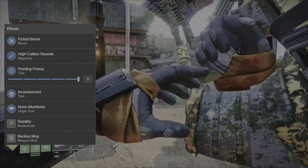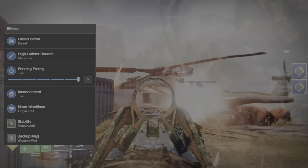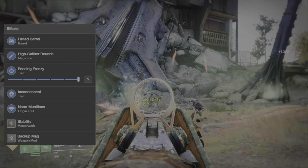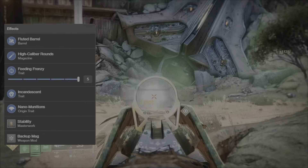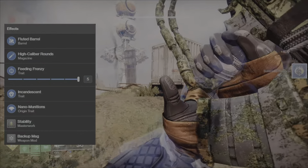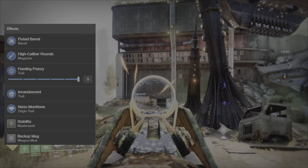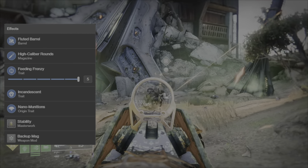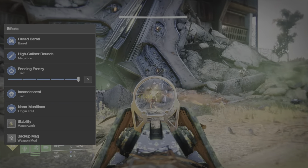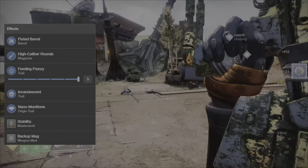On PvE I normally like to use Flare Magwell for my magazine, however since we're using the enhanced trait Feed and Frenzy — rapid final blows progressively increase reload speed substantially for a short time — there's really no need for it. With five stacks of Feed and Frenzy it gives us 100 reload speed and a 0.8 reload multiplier. For our second enhanced trait there's none better than Incandescent — defeating a target spreads a longer-lasting Scorch to nearby targets. More powerful combatants and opposing Guardians cause Scorch in a larger radius. It applies 30 Scorch stacks, but with the Ember of Ashes fragment it adds 45 stacks. It also deals damage to enemies within 4 meters on weapon kills, and killing powerful enemies increases the radius to 8 meters. Scorch damage can even be increased through weapon damage buffs.